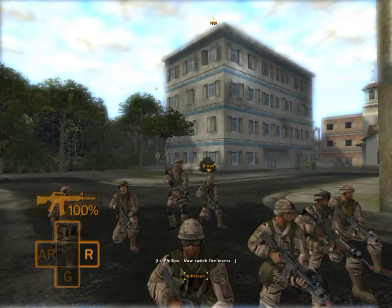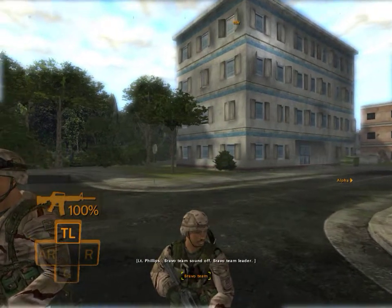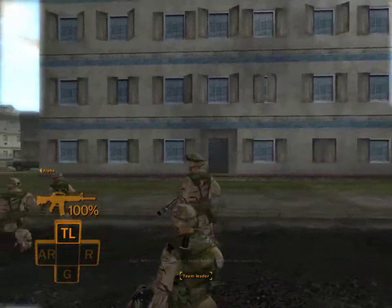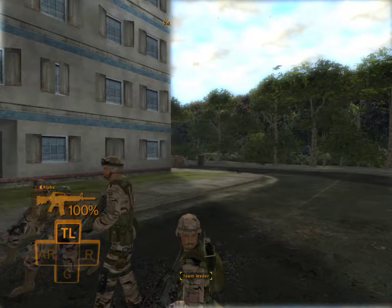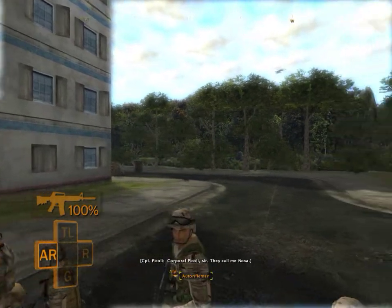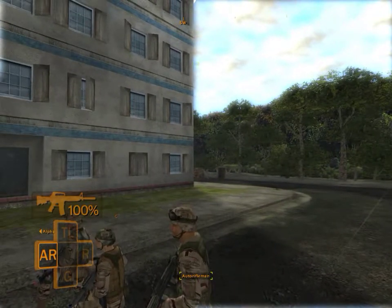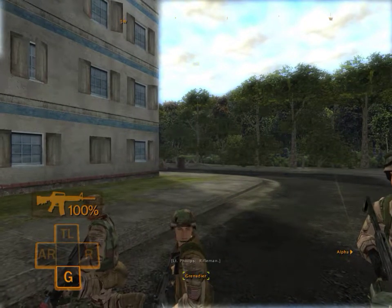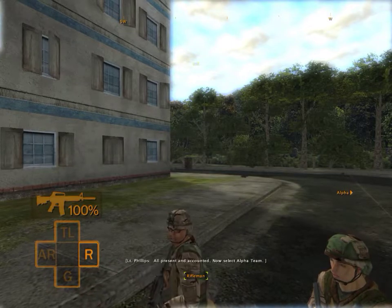Now switch fire teams. Fire team Bravo — Bravo team, sound off. Bravo team leader Williams at the ready. Automatic rifleman, Corporal Piccoli. M203 gunner, PFC Szymanski present. Rifleman, Private Oda here — present and accounted.